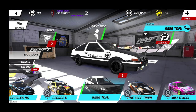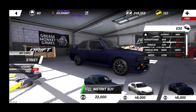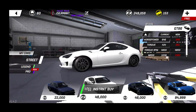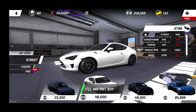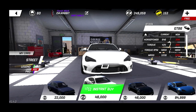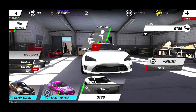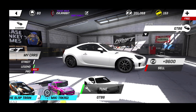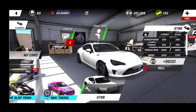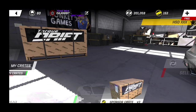First thing we have to do is buy a car. I've never done a GT86 build, so we're going to buy the GT86. It is 48,000, which is going to leave us about 200,000 to spend on mods. We instant-bought it so we don't have to wait. Now we have 200,000 to spend and we're starting with 306 horsepower.